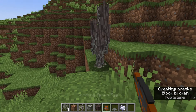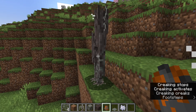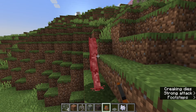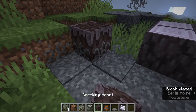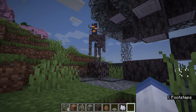The creaking spawned from a spawn egg will not have a creaking heart block and you can kill it. It also persists through day and night — it won't despawn. They only have half a heart, so any damage source will kill them. There is no way to get the creaking heart version of the creaking without using the block, and it cannot be summoned with commands either.